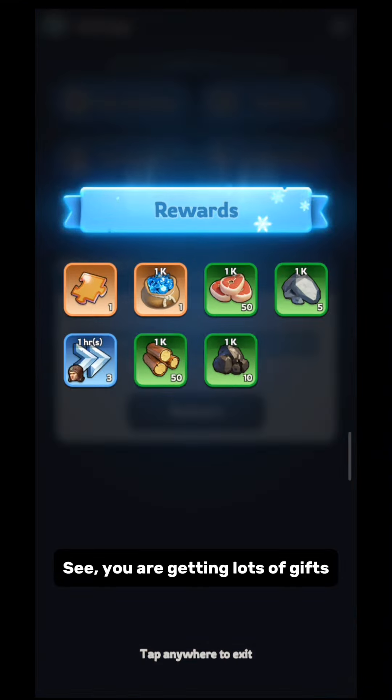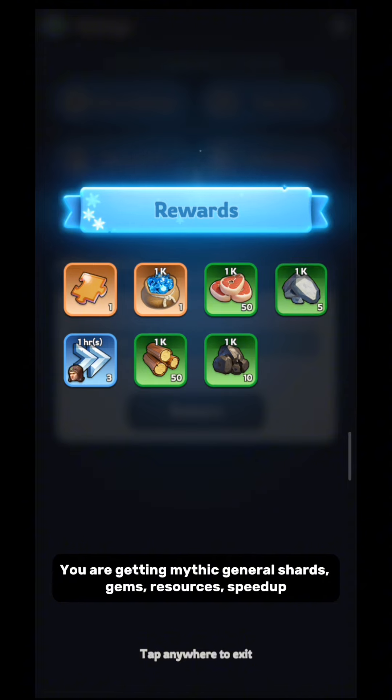See? You are getting lots of gifts. You are getting Mythic General Shards, Gems, Resources, and Speedup.